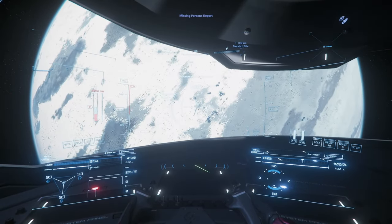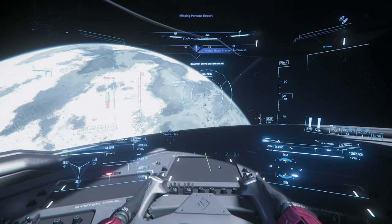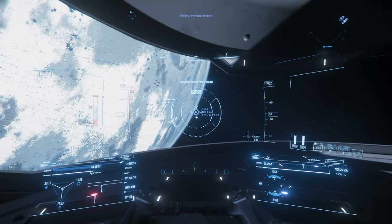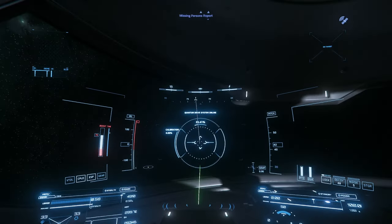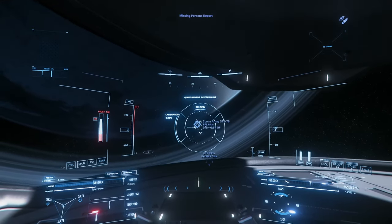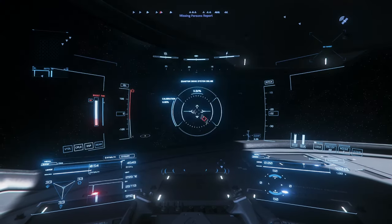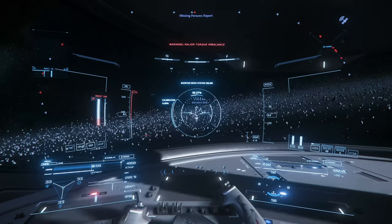Alright, here we are — going to line up for another QT target. The issue with this mission was I didn't seem to be able to actually click on the destination to set it as a QT point, which is kind of frustrating. It means from about this point onwards I've got one more QT jump, and after that we have to travel the old fashioned way with normal engines, which does take a while. So rather than make you guys sit here and watch me travel hundreds of kilometres in space, I'll just do a bit of editing and I'll see you when we get to the location.